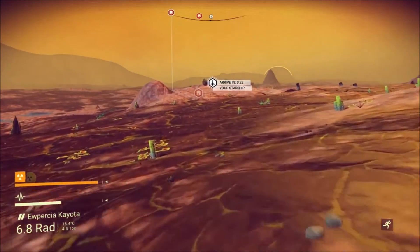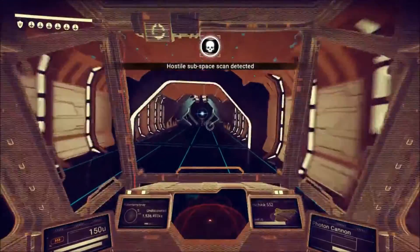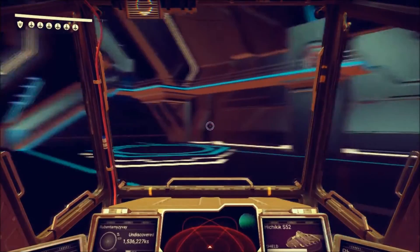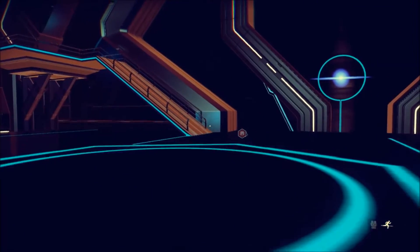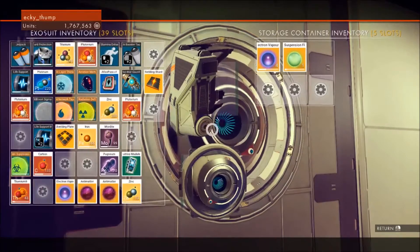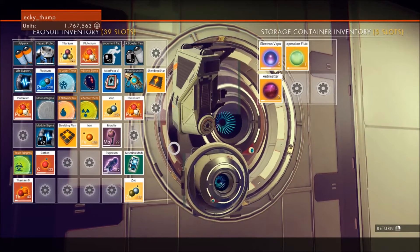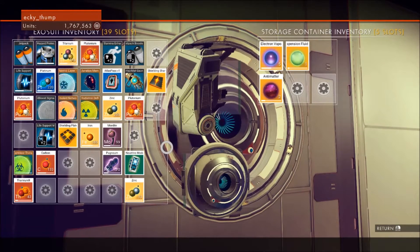What happened to that Gravitino ball I picked up? I've already sold that, I think — at that trade terminal we found. We'll get back to base — we've got some fuel making so we can put in storage as well, that'll save a bit of space. Right, fuel storage. Any electron vapours? Don't think so. We should have sold that Pugnium — never mind.